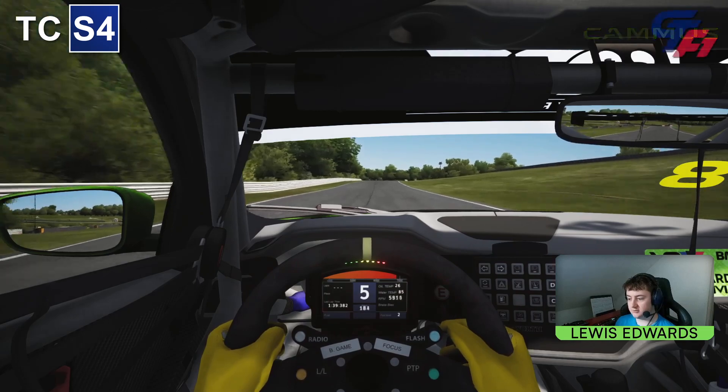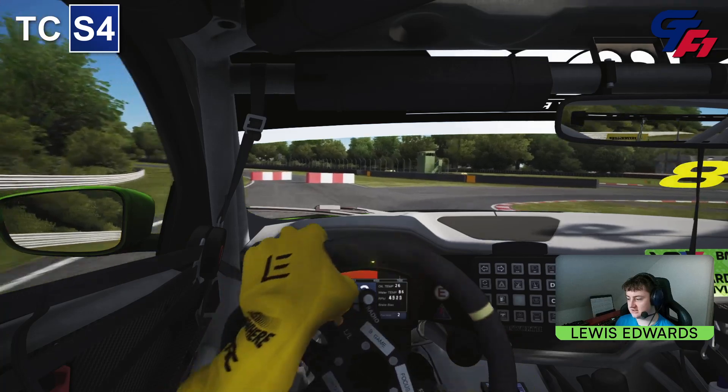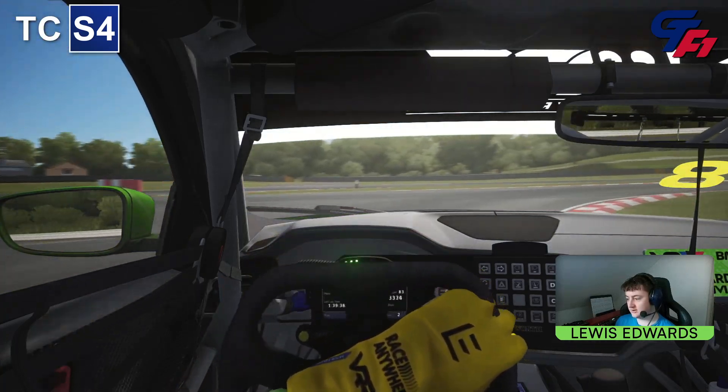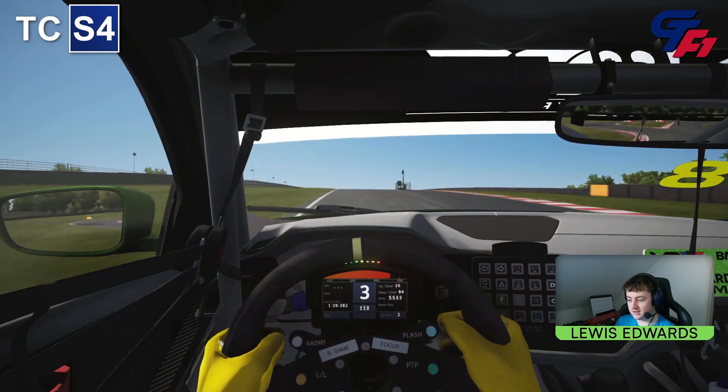A little bit of a straight to breathe — get yourself over to the left hand side. You want to spot your braking marker on the 100 metre board, down into second gear. Again, focus on staying tight to the apex and then getting a good exit, back on the hybrid here if you wish in the race.